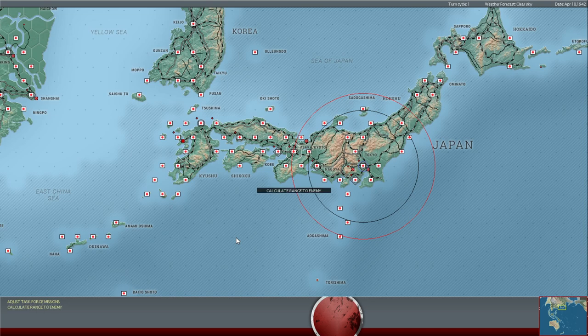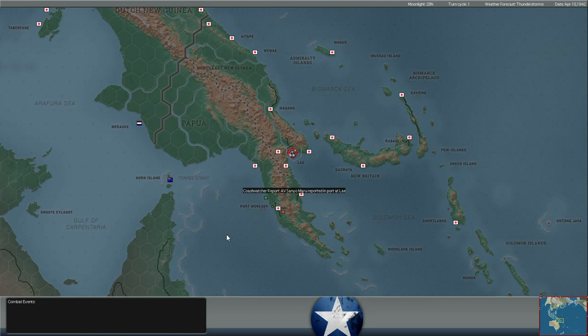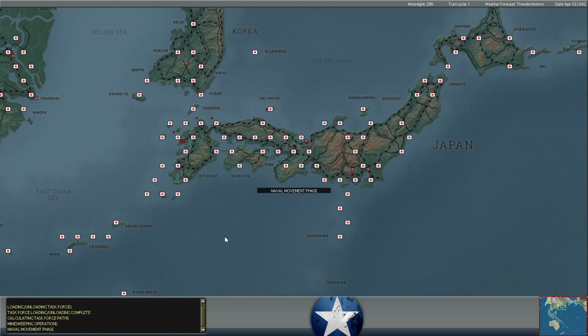Hello everybody, it's the Historical Gamer once again, and today we're returning to War in the Pacific, Admiral's Edition, my Let's Play series against Lieutenant Rainbow Slash. Today's turn we're going to be looking at the replay for April 10th, 1942, and then we'll be looking at orders for April 11th, 1942.